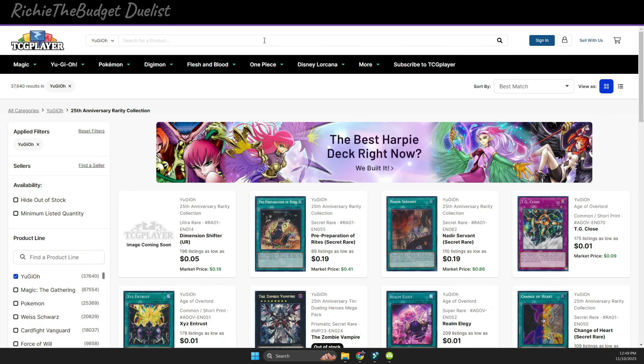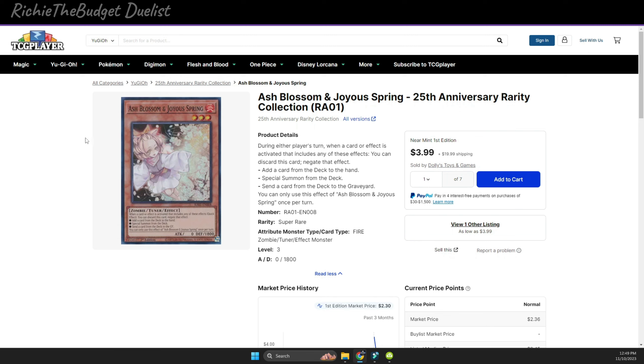Starting off, we're talking about Ash Blossom. Ash Blossom is not that cheap, but I think you should get it because it is the most-used hand trap in the game right now. It's about $4.99 each. I personally use Troll and Toad and YugiMint since they ship cards in one package to Jamaica, which helps avoid customs fees, but for those of you in the US, TCGPlayer works great.